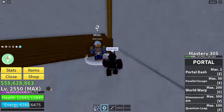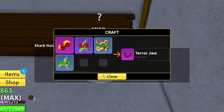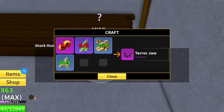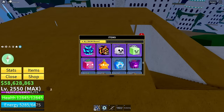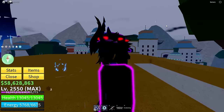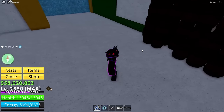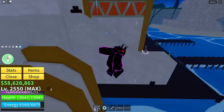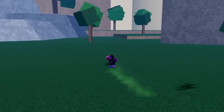Let's talk to the shark hunter and craft the terror jaw — we got just enough. New item: the terror jaw! It gives 10 sword damage, skill cooldown reduction, defense against sea events, HP and energy. It's actually pretty solid.